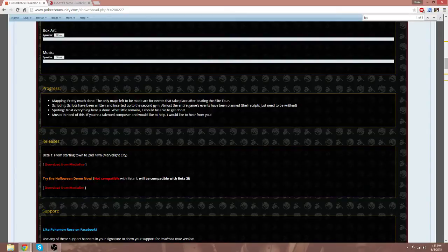So if you want to try the Halloween demo, it's the same concept — just download the Halloween demo. If you want to try out the actual game, just download beta 1. So what we're going to do is download beta 1 right here.